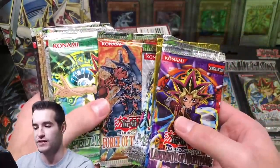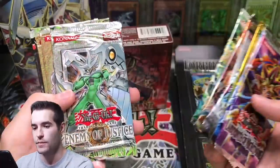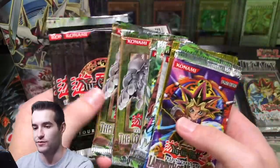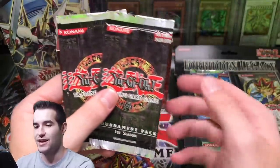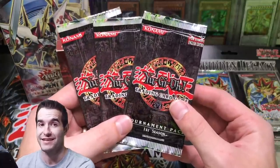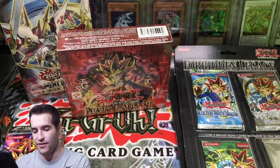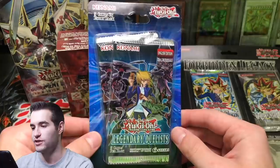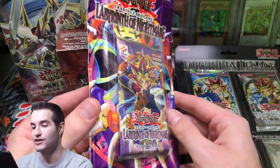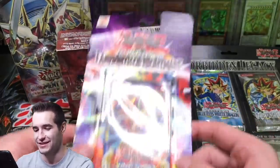Force of the Breaker First Edition — I don't know if that's hobby or retail but either way that's cool. Spell Ruler reprint, as you can see from the logo. Enemy of Justice First Edition. Lost Millennium First Edition — we've had some crazy luck with there. And then of course three European Tournament Pack 1s — still pretty crazy to get Tournament Pack 1, that'll be crazy fun to open. Then our two blisters: Legendary Duelist First Edition, that's the first Legendary Duelist, and First Edition Labyrinth of Nightmare — that's awesome, a little bent up so definitely good for opening.